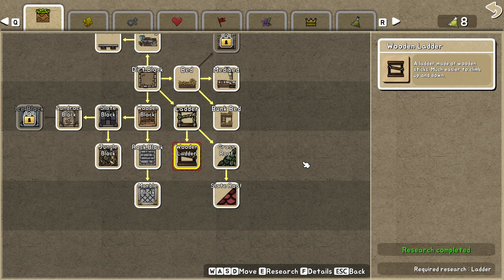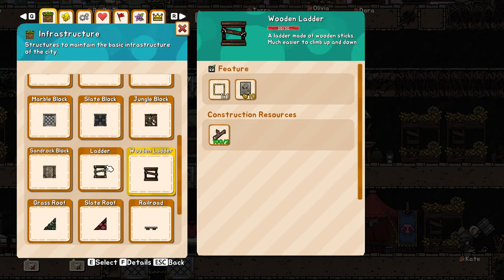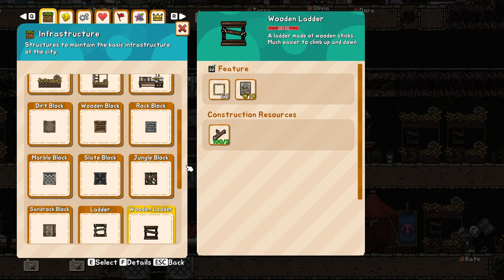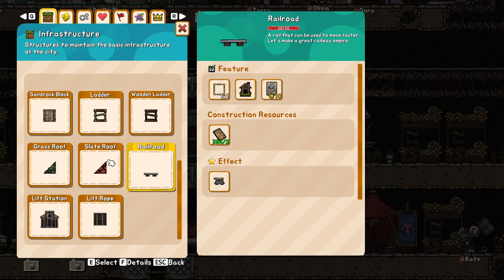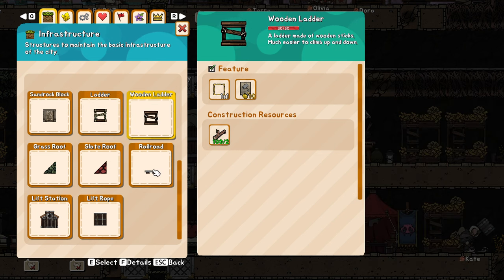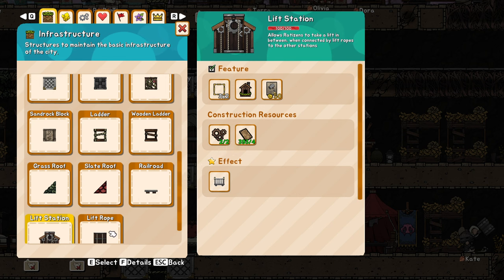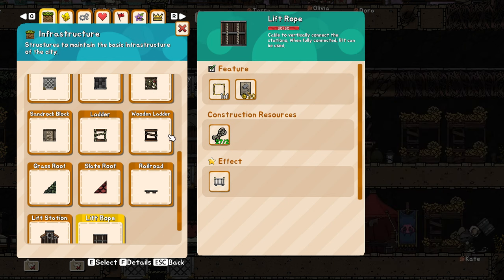You can use the wooden ladders, but the problem is they'll need another resource. They'll be a little faster and more efficient, which is kind of the name of the game. You'll need to make wooden sticks, which requires more production facilities because you'll also need a ton of planks — planks for the railroads. Then you might also want the sticks. Depending on player preference, you might want to skip the wooden ladders and just go for the rope and the lift.